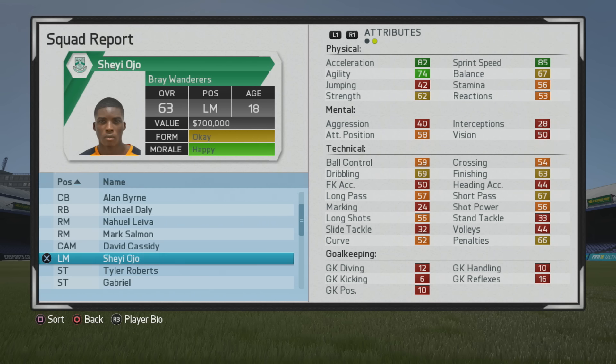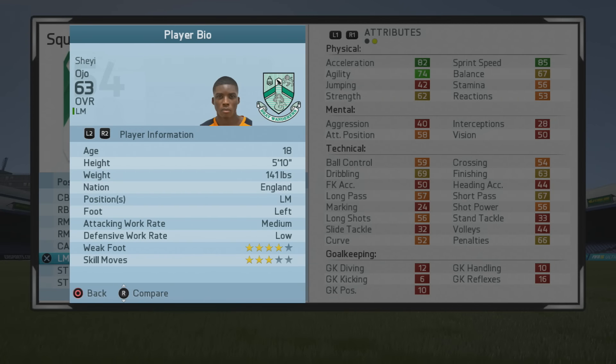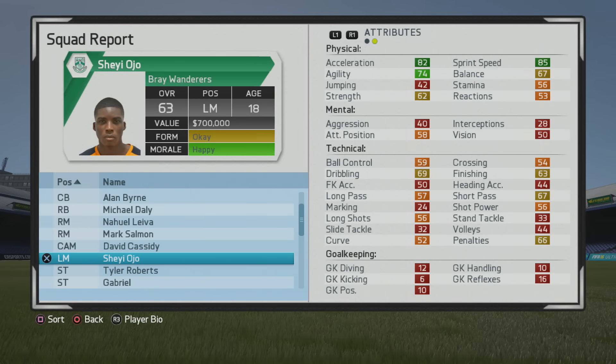Some really good stats at the beginning physically — good sprint speed and acceleration. He's 5 foot 10, left footed, medium-low work rates, 4-star weak foot, 3-star skill moves.